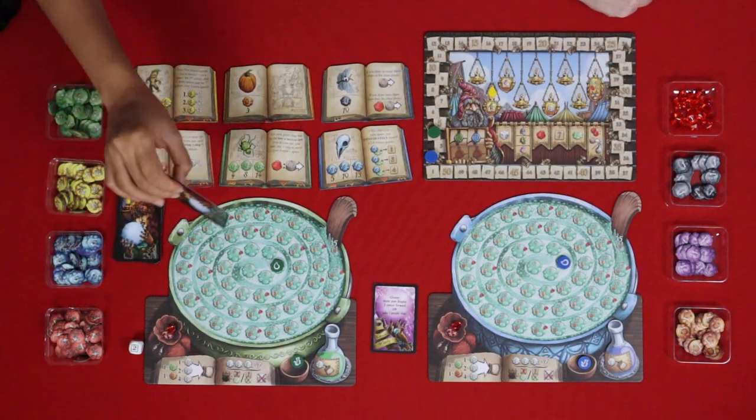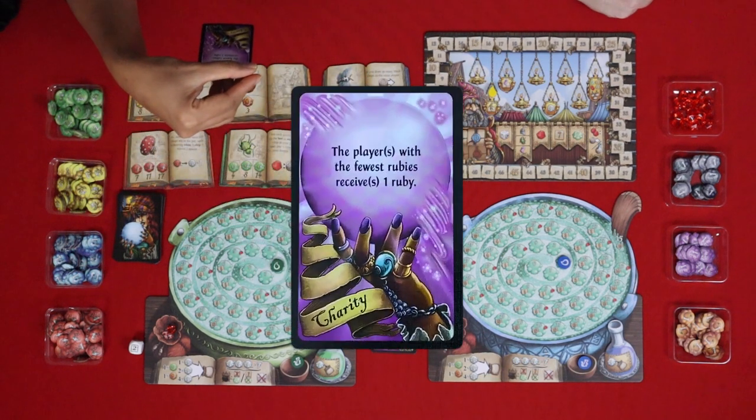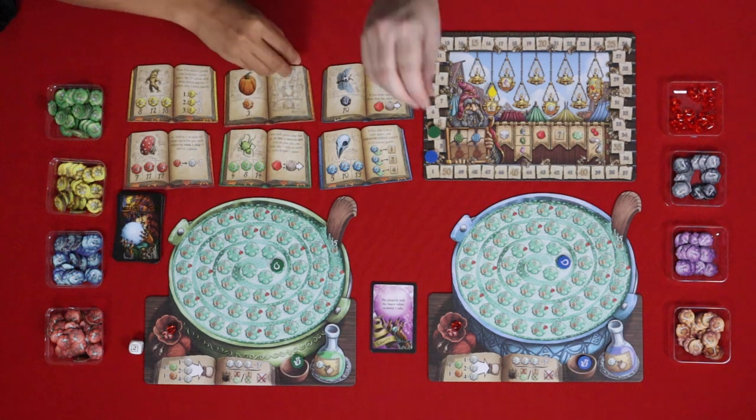We draw the new fortune teller card: 'The players with the fewest rubies receives one ruby' — this is charity. So we both get a ruby then. Let me put those in a little bag. I always like rubies.